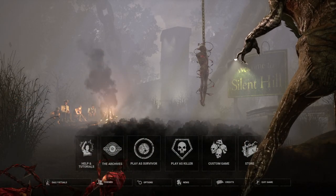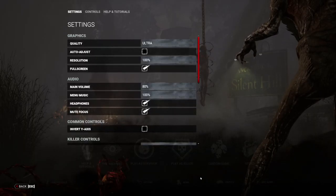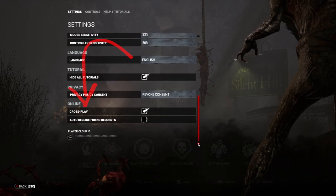For one final reminder on how to toggle Crossplay: select the Options tab on the main menu, scroll down to the Online category, then you will be able to enable or disable Crossplay.